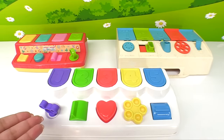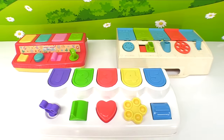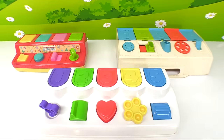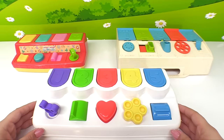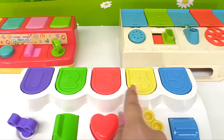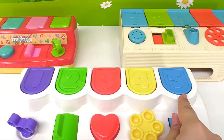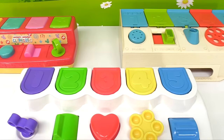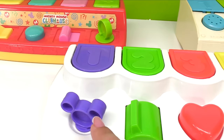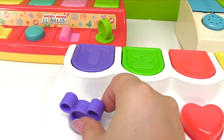Hey kids, today we have some pop-up toys we can play with. There's one, two, three pop-up toys. Let's start with this one first. We have one, two, three, four, five — that's five doors. This one is purple and it has a dial shaped like Mickey Mouse. Let's twist it and see who pops out.